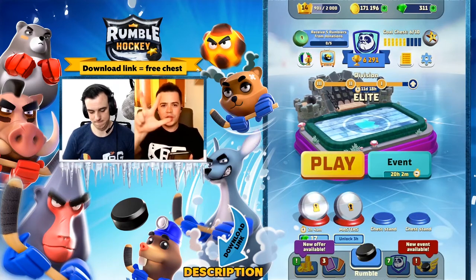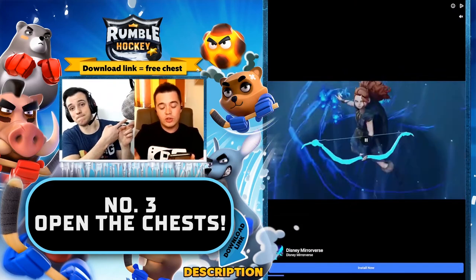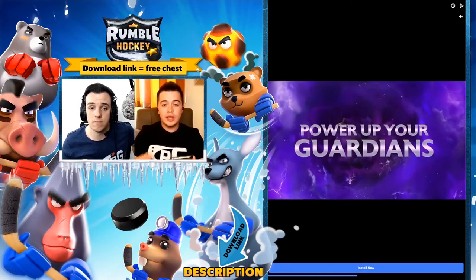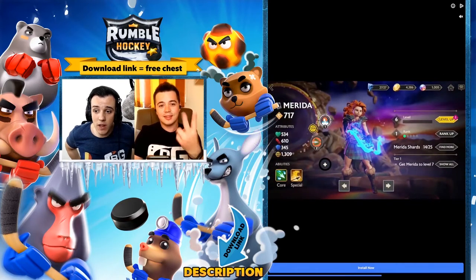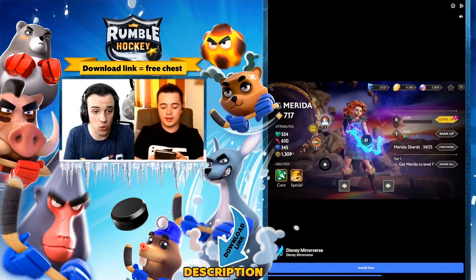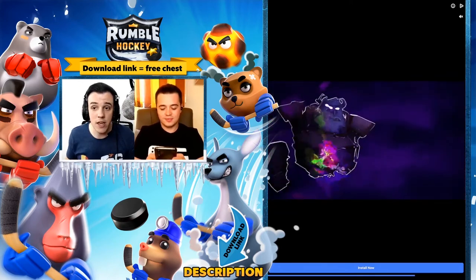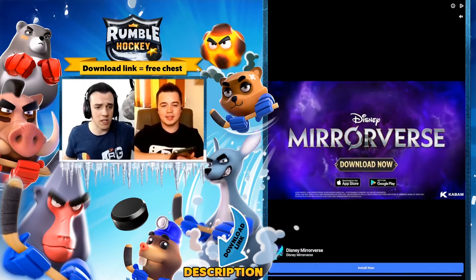Number three says that you must open chests very, very often, because in the chests you're going to win a lot of gold and a lot of Ramblers. You will have the possibility to upgrade the Ramblers which you are using in your main deck, and you are going to go faster into the ladder because you will level up very fast and also be stronger than your opponent. If you have the possibility to watch a commercial in order to unlock the chests on the spot, do that. See the commercial and unlock the chests so in the end you can play indefinitely — win chest, upgrade your Ramblers, and climb in the arena faster.